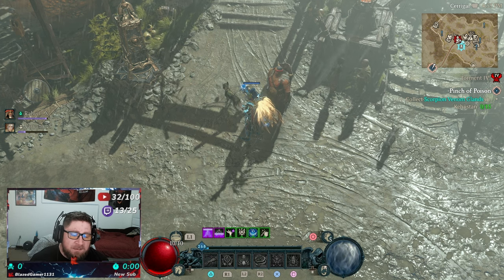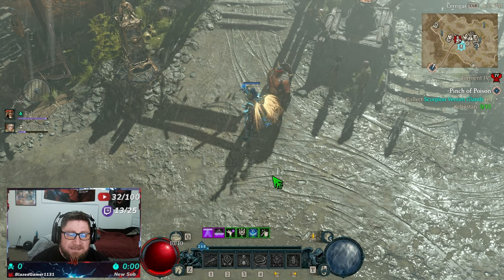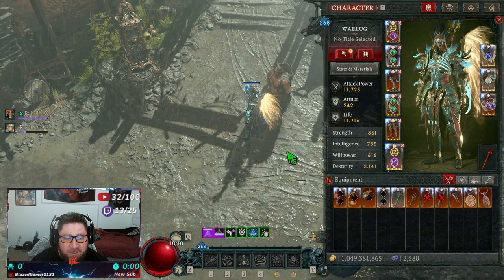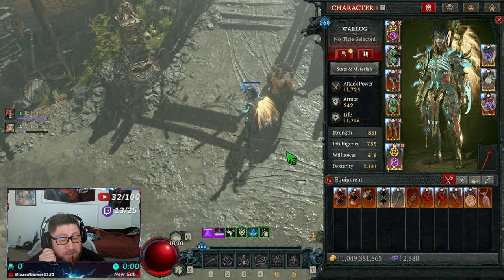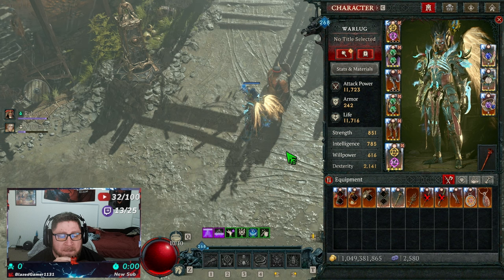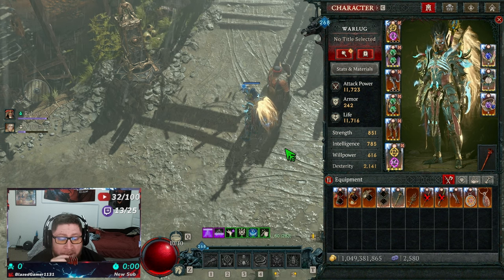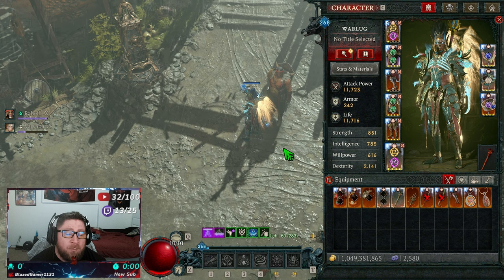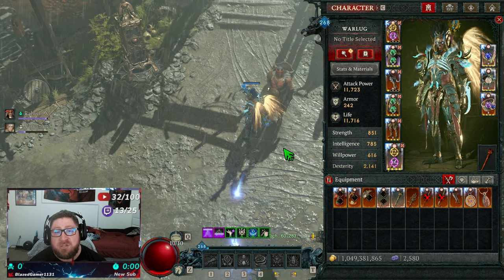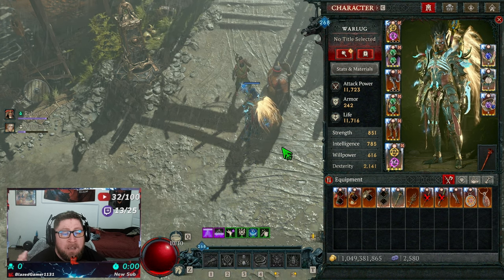Welcome back to the channel. Today I wanted to bring you a video about a known bug that's going on — we are day two of the mid-season patch for Diablo 4, and it is a crazy bug that is just absolutely allowing you to destroy Pit 150s in super fast time.